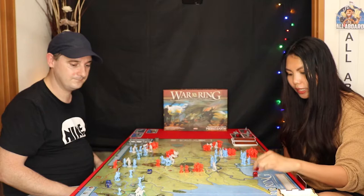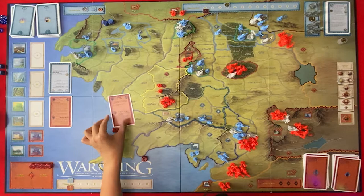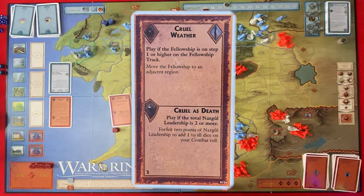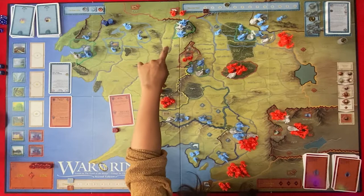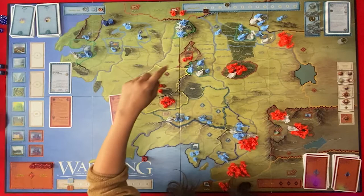I'm going to play an event: Cruel Weather. Play if the fellowship is on step one or higher on the fellowship track — you're higher. Move the fellowship to an adjacent region. So I can move here or here. So you move my fellowship? Yeah. Where would you like to move them? You can move here — so you'll definitely pass Moria. So that's discarded.